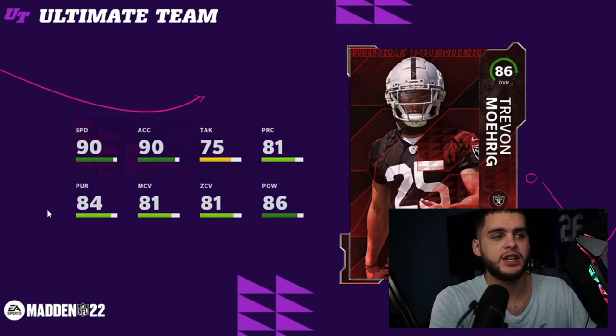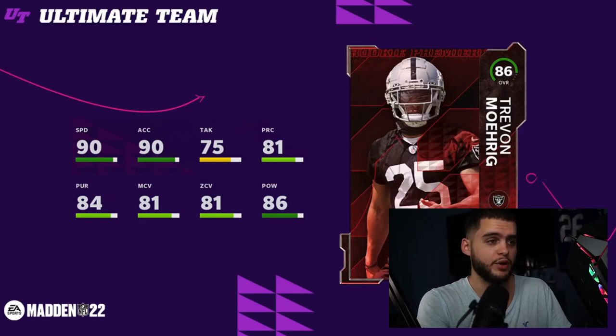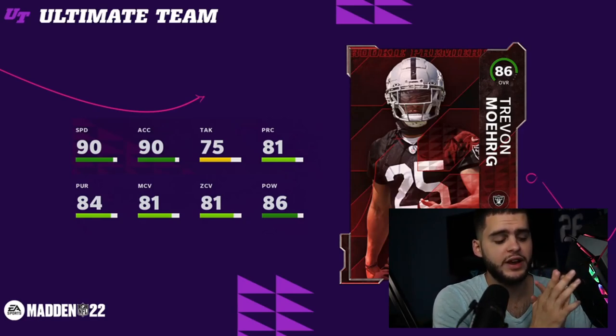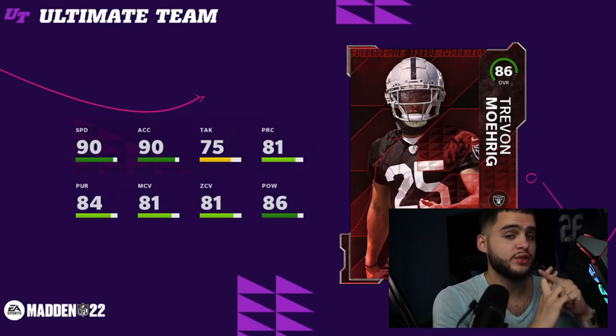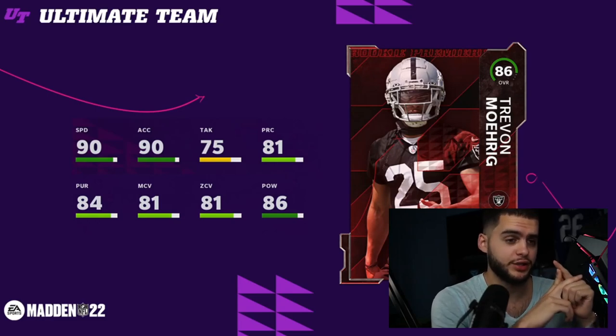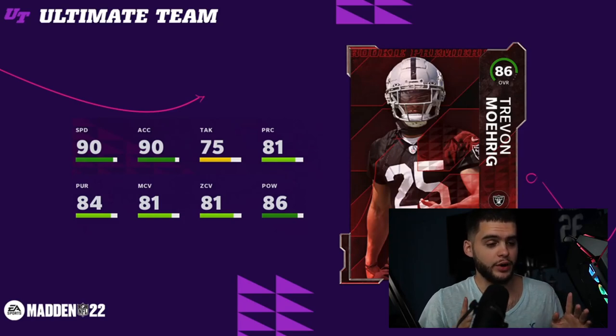Now let's get into this video and start with our number five player on the list: Trevon Murig. Here's the reason he's number five — he couldn't not be on this list. 90 speed. You have wide receivers — a bunch of wide receivers — above 88 speed this year. Typically we'd only get one, like Tyreek Hill was the only guy who ever hit 89-90 speed.